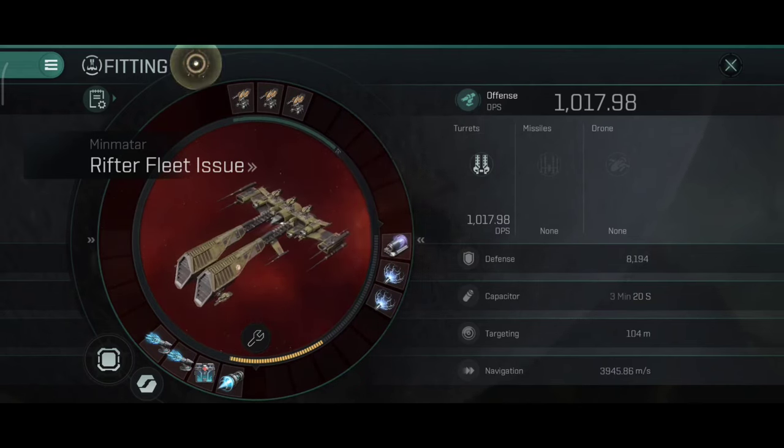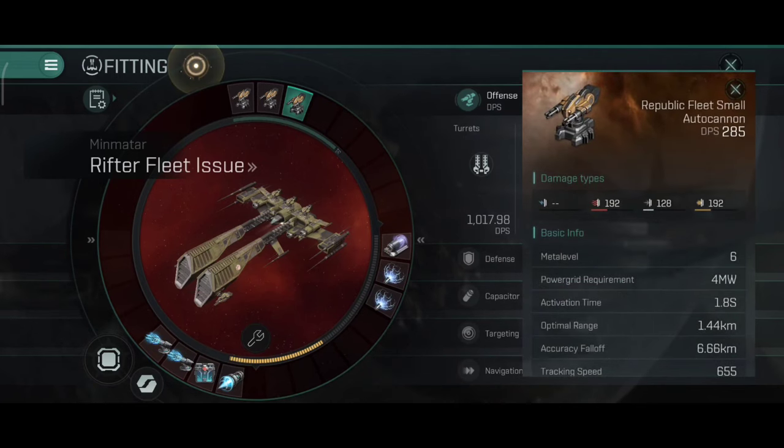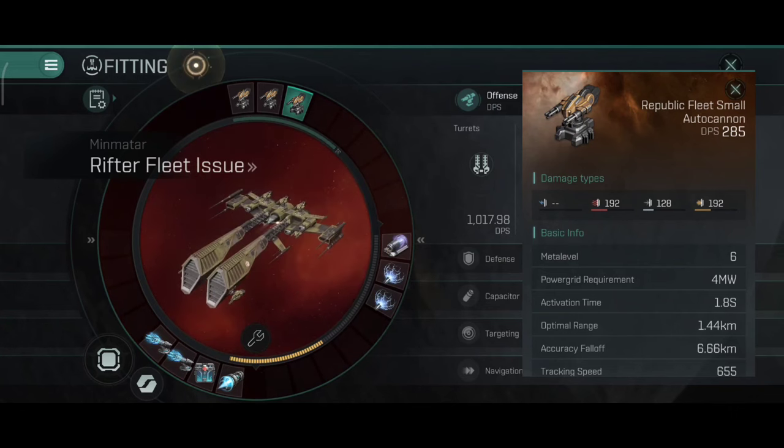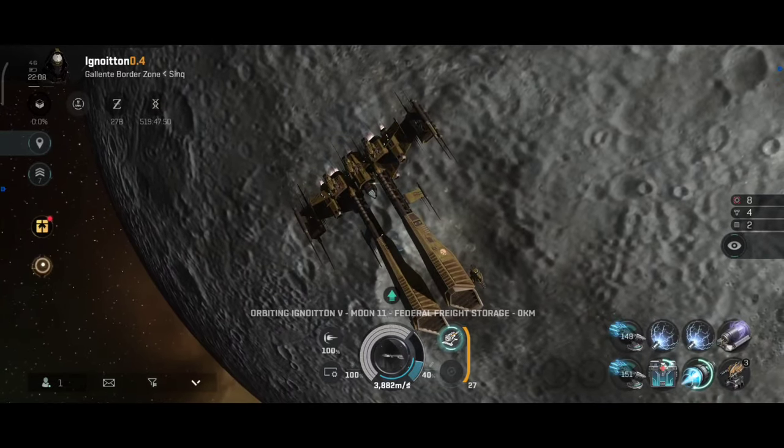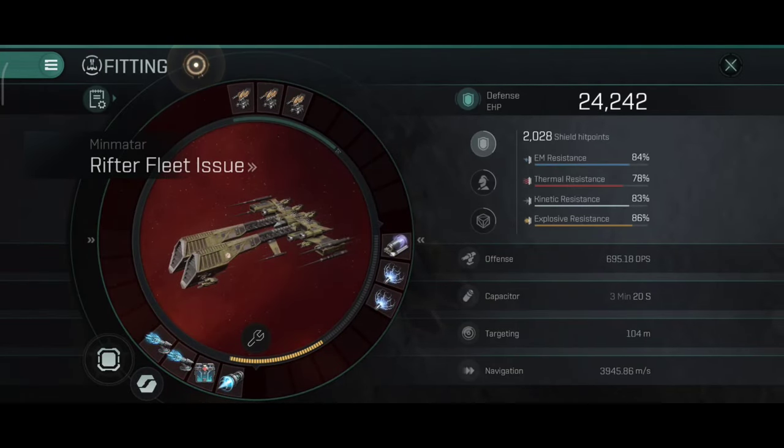1,017.98 DPS — with a theoretical possible DPS of about 2,000, I would say this is awesome. Pretty good DPS for this little frigate. It has nearly the same DPS as my Cynabal — almost the same DPS as a cruiser. And here you can take a look at the stats — I like the accuracy of 6.66 km. There's a lot of 6.66 or 666 stuff on this thing, even the sensor is 666.